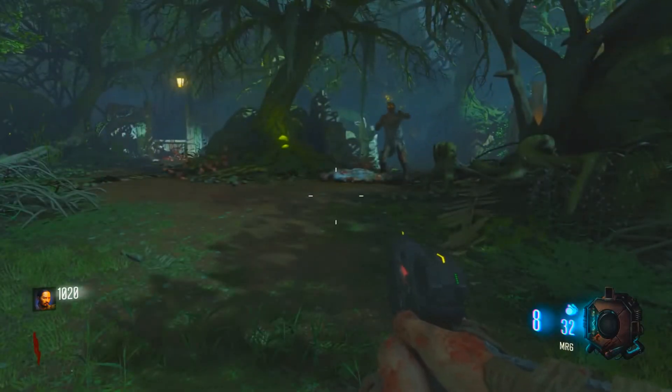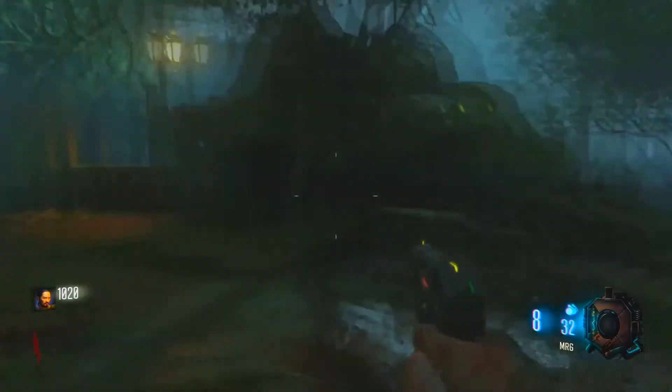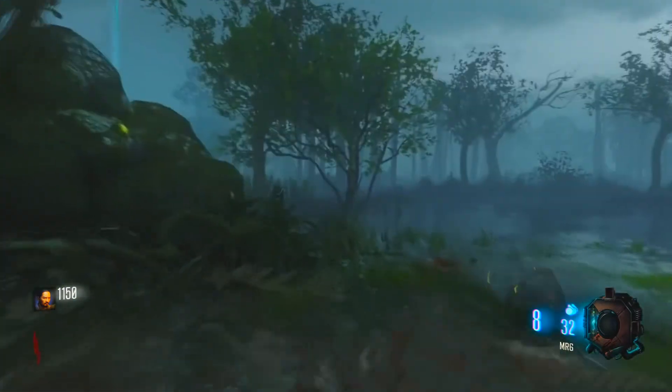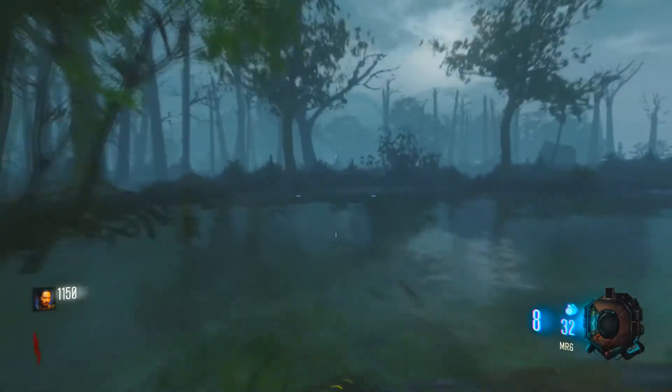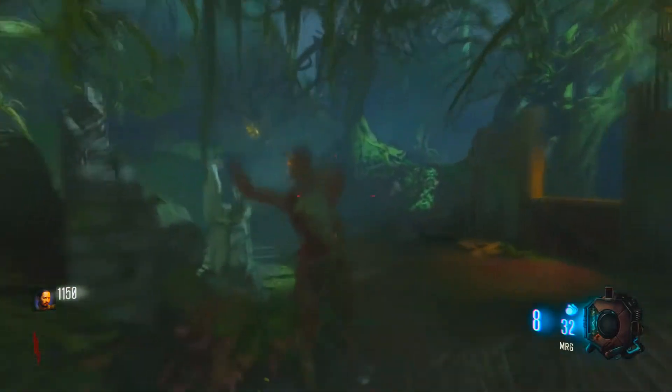For the dragon eggs, you probably have to find four of them because there are four sides and four characters. So you have to find four dragon eggs and probably build something with them. Let me know what you guys think about this.